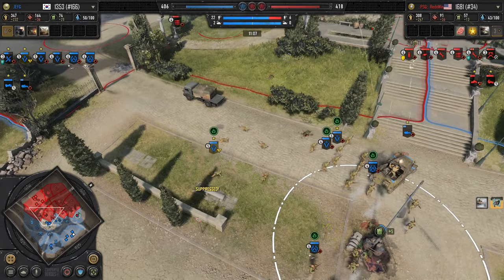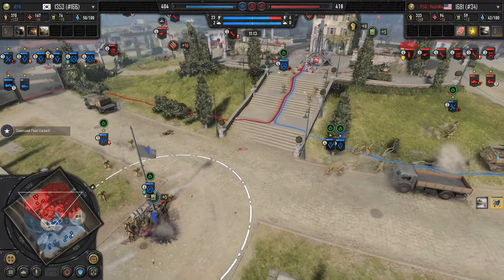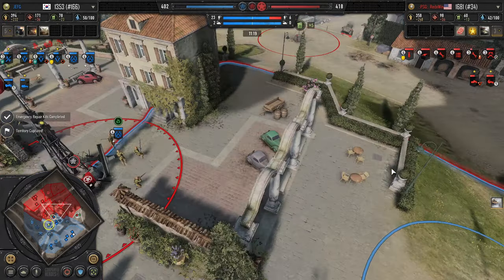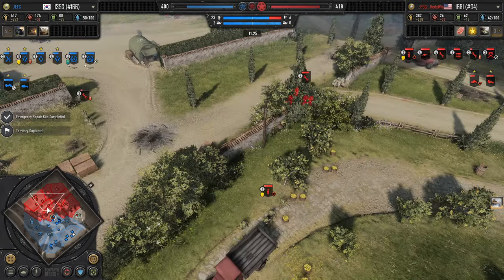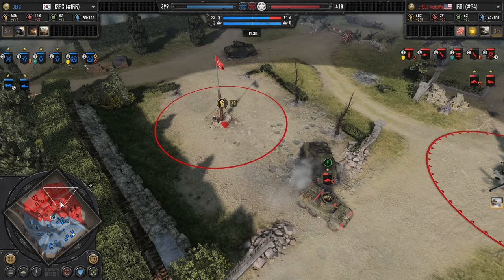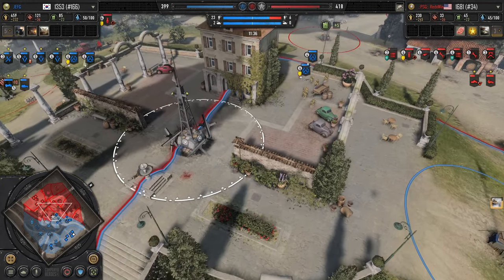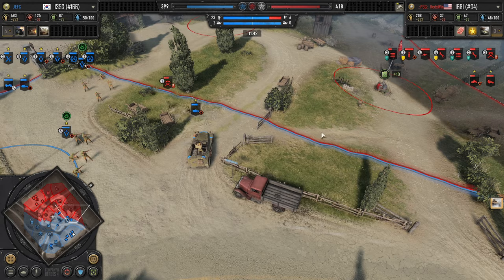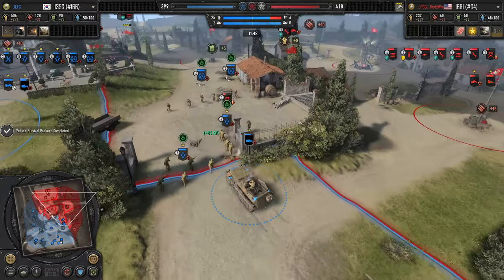Scouts get annihilated by the infantry here. Half-track takes a big hit from the AT gun but not enough to knock it out. Now the Greyhound hits a mine and has an engine crit, so it's going to be out of the fight for a minute until Red Wings can get his engineers over to repair. I don't think he's set up the free repairs via the Mechanized Support Center yet. Red Wings is fully counter-capping Jeff G's fuel. Now these scouts are at risk of going down on retreat — only one model left — scouts knocked out.